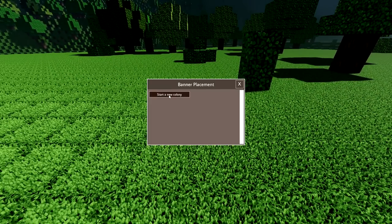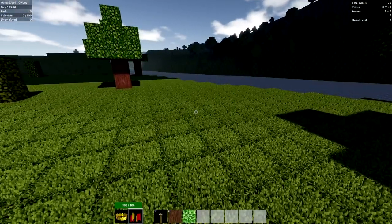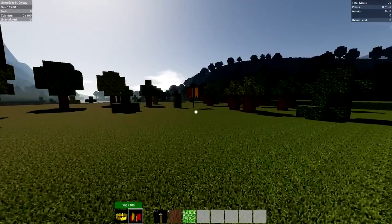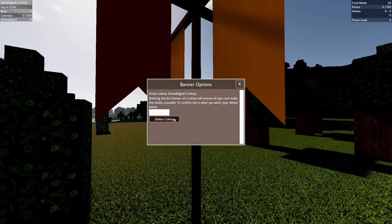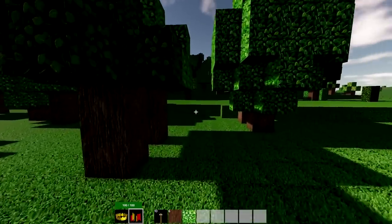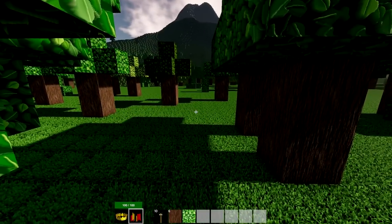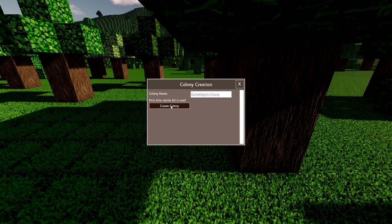Let's see if we can start the colony and create colony. It looks highlighted - I see a little area that looks different. We're going down to the water - that's the last thing I wanted. Can I remove that? Delete colony - deleting the last banner colony will remove all NPCs and make the colony unstable. Confirmed delete. I don't want to go into the water; I want to terraform the back of this. It's not a mountain, just a little hill.